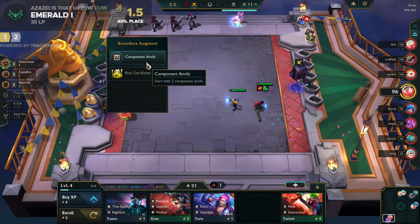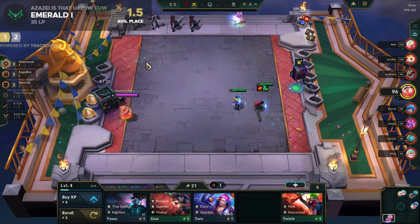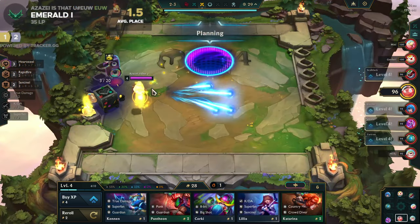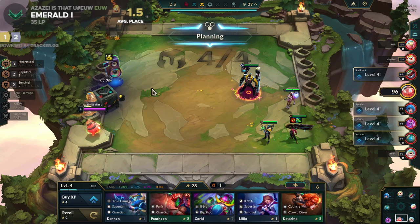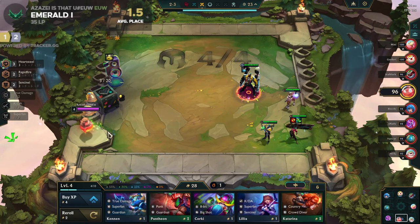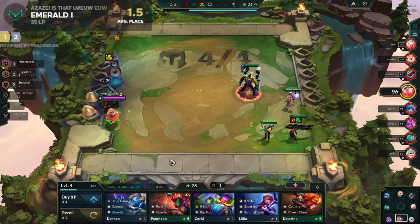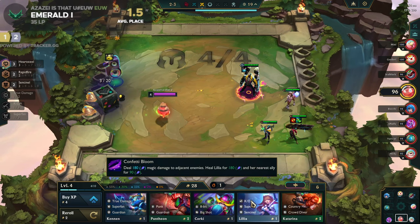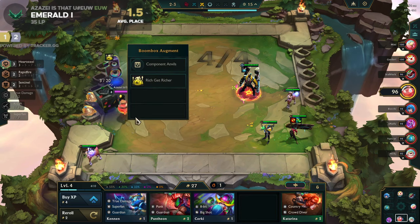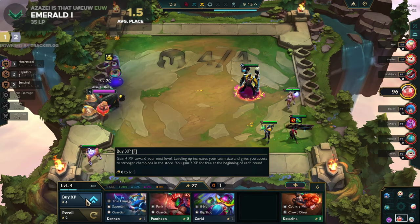We don't have amazing portals — this portal only gives you two component anvils and it isn't something like Tactician's Crown or Grab Bag or Scuttle Puddle. So we will not see a high-capped portal; the only thing we will see is our huge capped board. That's it.